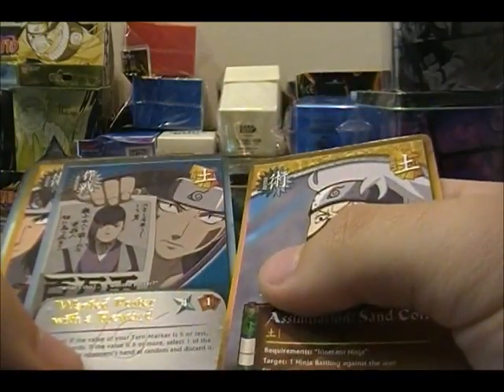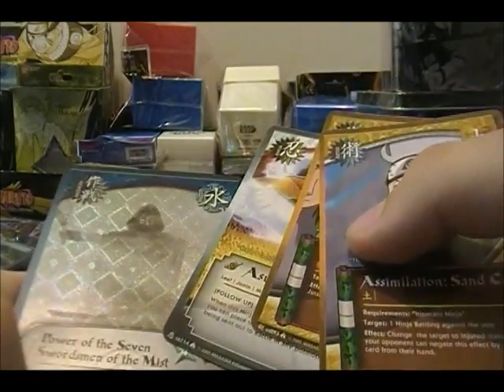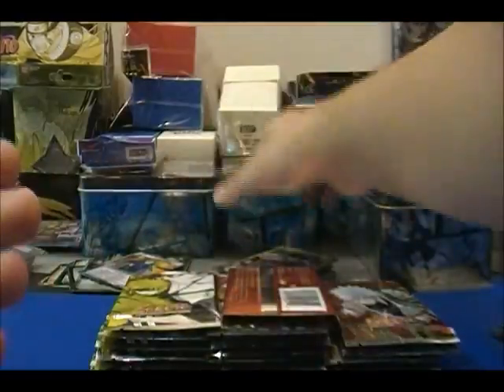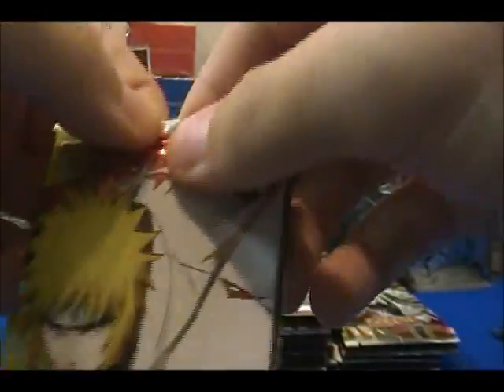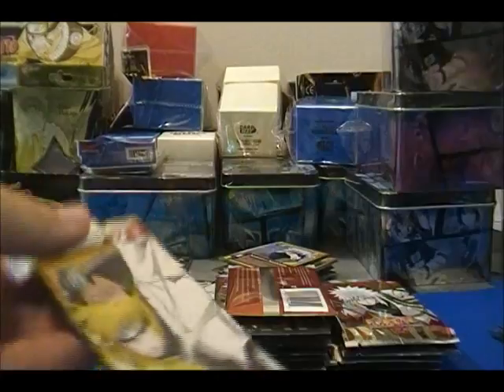The rare is Wanted Poster with Reward. We got a Power of the Seven Swordsmen of the Mist — it usually has the lightning and stuff, that's pretty cool. Let's go through these. I'm just going to continue to cut from the bottom. This pack doesn't look like it even has any room to be cut.